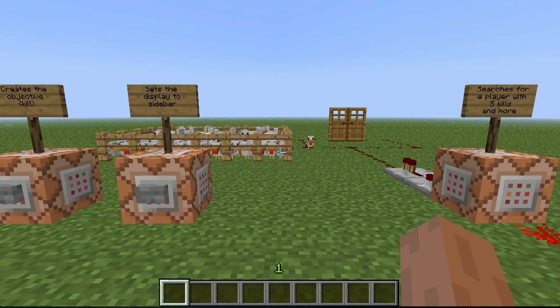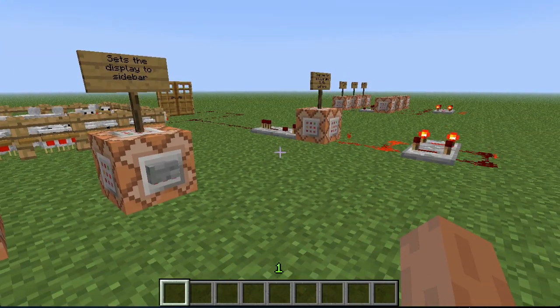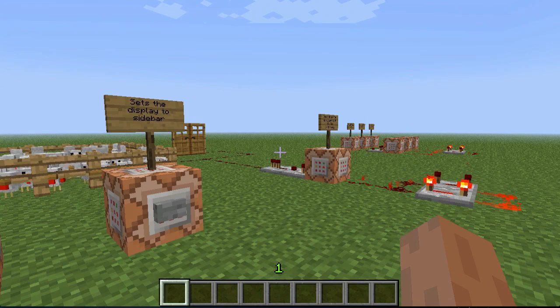Welcome back. Here's a really quick video on the scoreboard system and command blocks. Someone asked me on YouTube if it was possible to make a command block test for a player with a certain amount of kills, and once that player reaches that amount, something happens - like a door opens or the player gets an item.